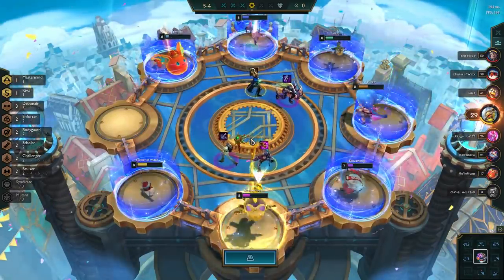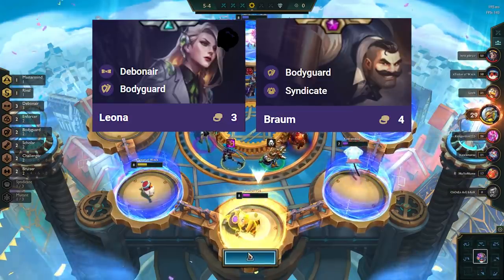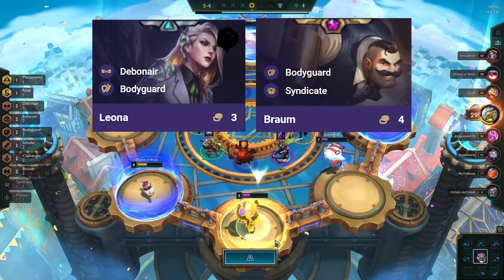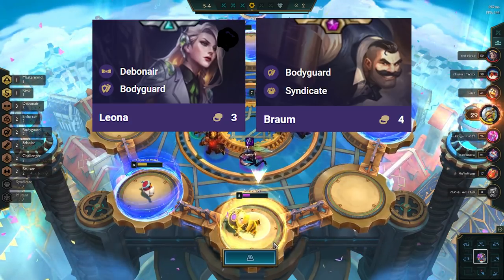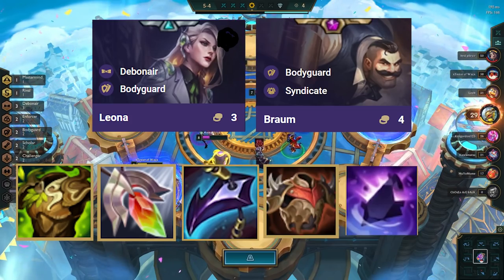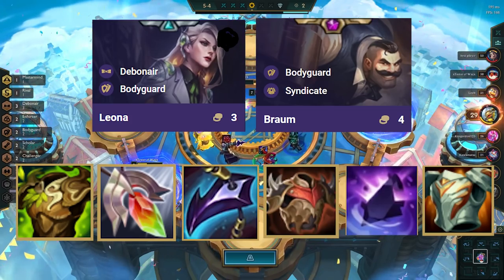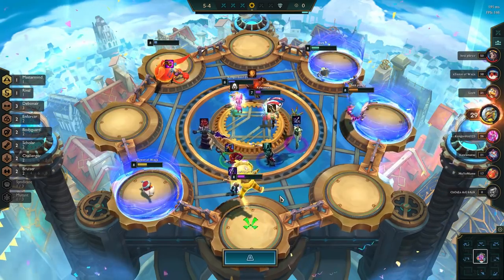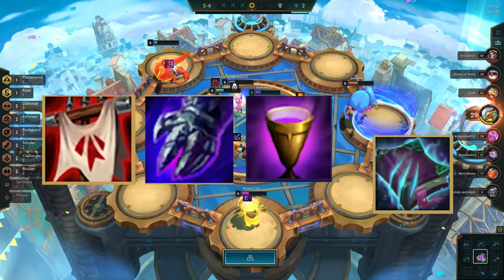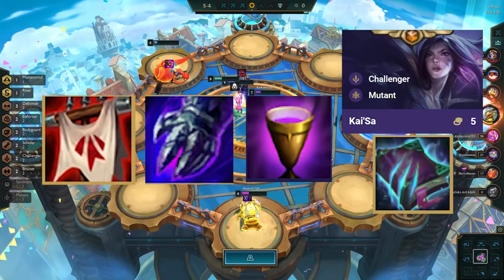After itemizing Draven, we want to itemize Leona or Braum. Since we're only running 2 frontline units, having tank items on them is important. The best ones in order are Warmog's, Redemption, Dragon's Claw, Bramble Vest, Gargoyle Stoneplate, and Sunfire Cape. Other great items for this comp are aura items to buff Draven even more, such as Zeke's, Banshee's Claw, and Chalice. Also Morellonomicon on Kai'Sa to apply it to the entire enemy team.